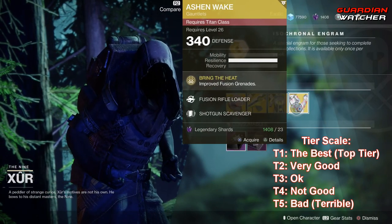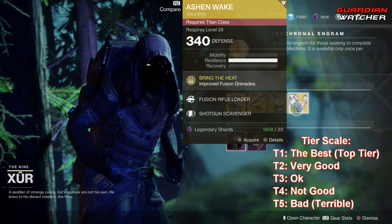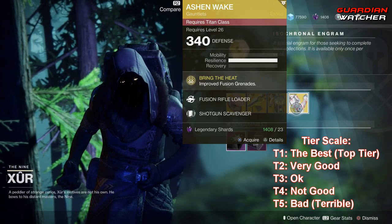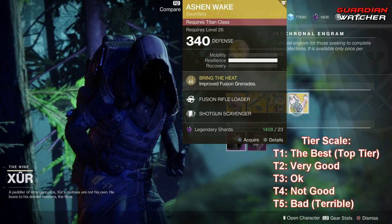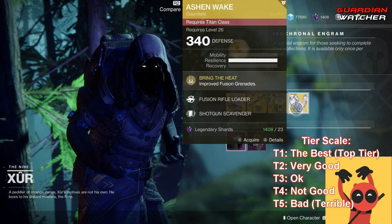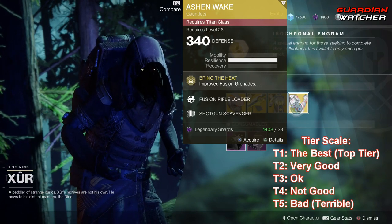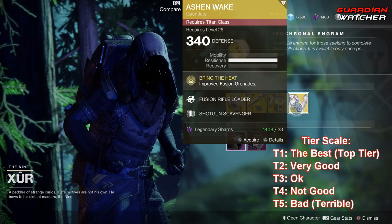Next we have the Ashen Wake. The Intrinsic Perk is Bring the Heat, which gives you improved Fusion Grenades. Fusion Grenades are probably one of the better grenades for Titans, so I'm going to give this a Tier 2 in PvP — because it gives you a second Fusion Grenade — and a Tier 2.5 in PvE.